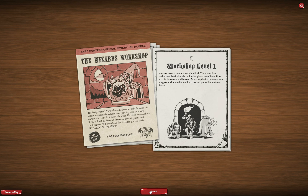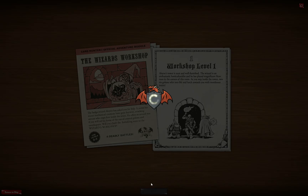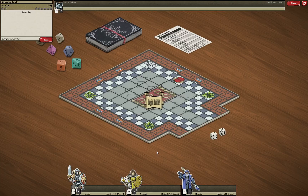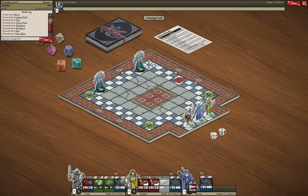Let's begin the adventure and read about the first battle. Aloyzo's tower is neat and well furnished — the wizard is an enthusiastic horticulturalist and has placed magnificent ficus trees in the corners of this room. As you step inside the tower, two thin golems whir into life and lurch towards you with murderous intent. Now we are on the battle map and can see the room with these ficus trees.